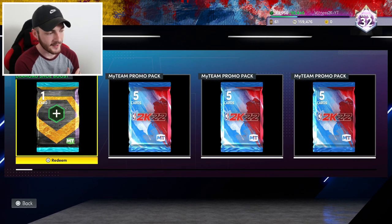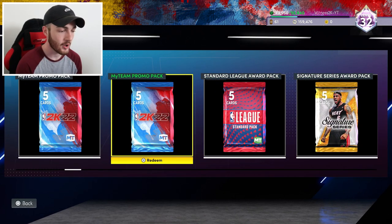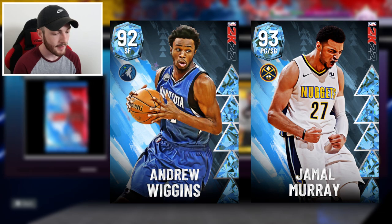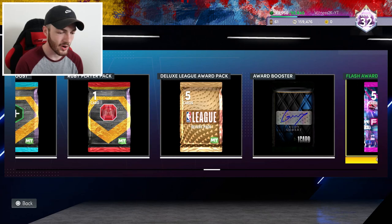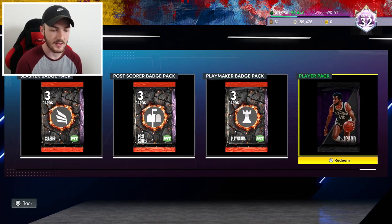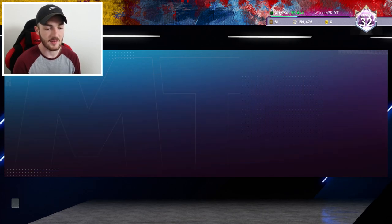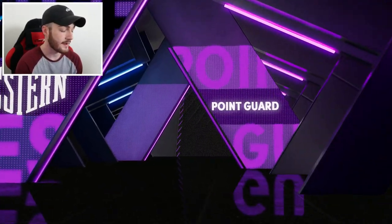We've got 25 free packs right here — all prize packs, big pack opening, diamond shoe boost, promo packs. I really want to get diamond Wiggins or diamond Jamal Murray from the standard league pack. We've got signature series, takeover deluxe, emerald packs, free agent, ruby packs, Rudy pack, flash pack. I did all those takeovers besides one from the challenges, and I did a bunch of challenges yesterday while recording this video and got a lot of packs.